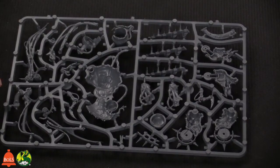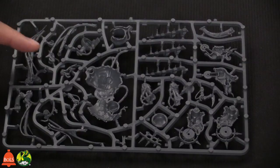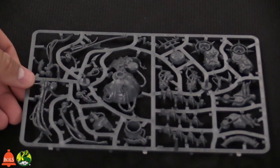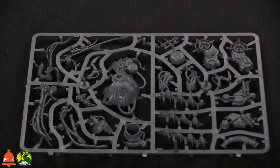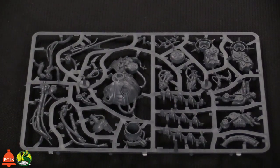All these different hoses have little ridges on them too, which is really impressive. If you flip it over you can see the other side — it's again a crazy amount of sprue. You could almost build multiple of these kits if you had more bodies, just because of all the extra bits you get.